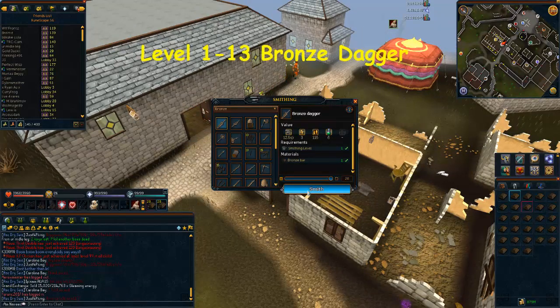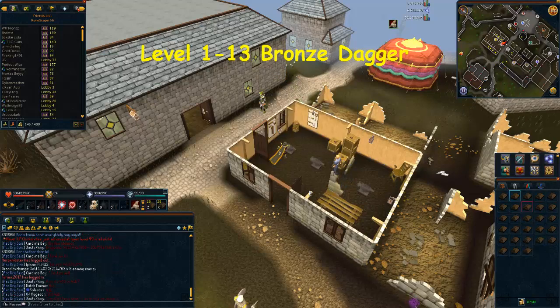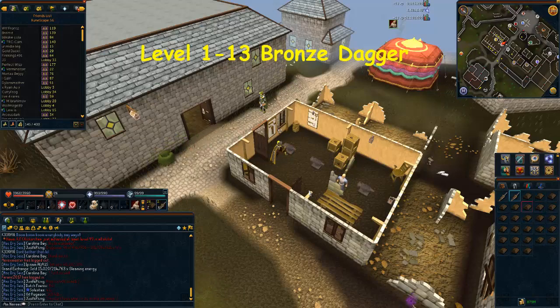From level 1 to level 13, you're going to be making bronze daggers. You'll need to make 147 of these, which means 147 bronze bars. It costs 11 gold coins per experience point, but it's going to be really fast — slightly under 10 minutes, maybe less.